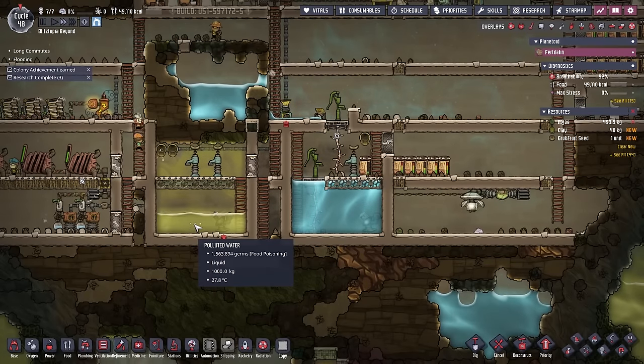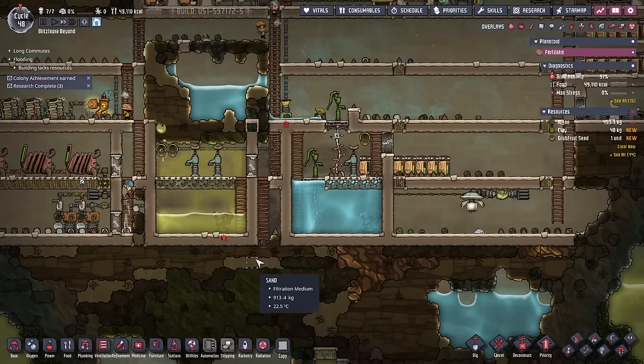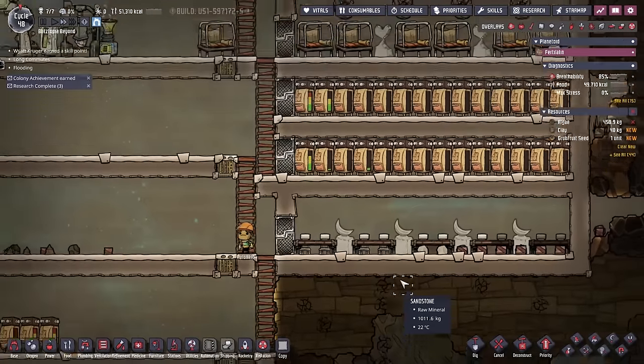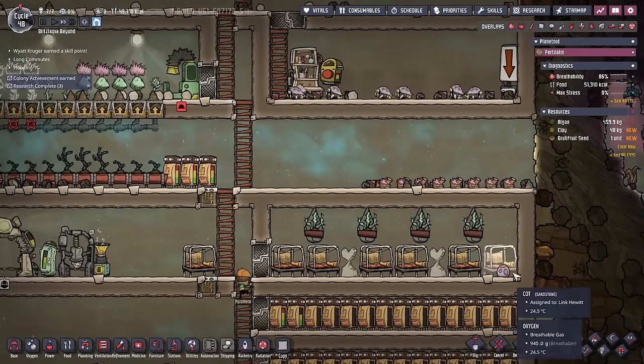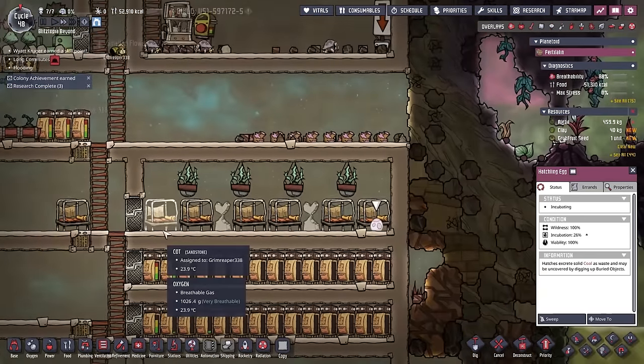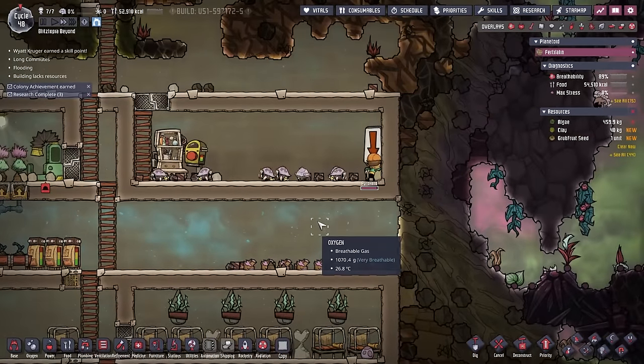We also probably should start cleaning up our polluted water - nah, we can fill it up more. There you go, Pyro. Just kidnap that hatchling, going to bring it right up into the base. That'll work. This one will also work pretty cool. It'll hatch in a couple of minutes to days, I don't really know, but there you go - hatch.